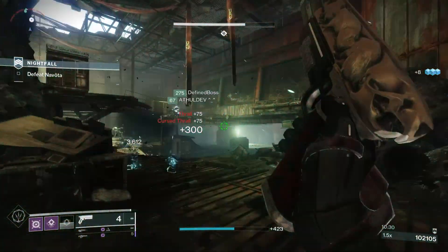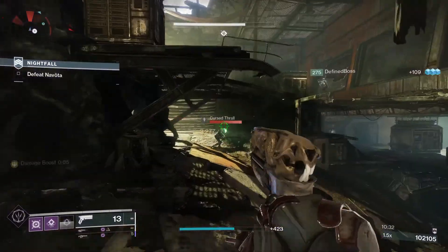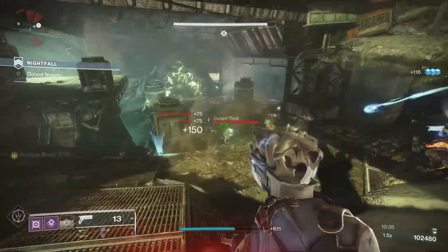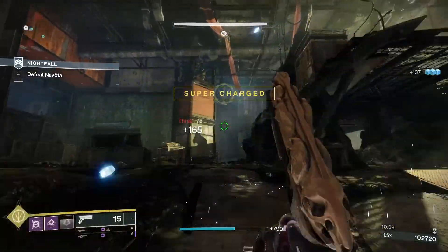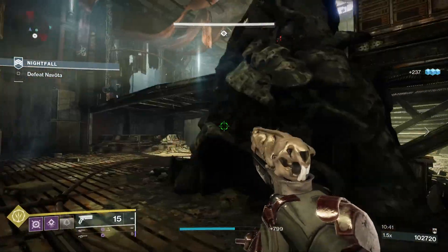If you complete a Grandmaster Nightfall when it's available, you're going to get a chance to get an Adept version of the Militia's Birthright. As of making this guide, it is available this week, so get in there, get into those Nightfalls, and get this grenade launcher.